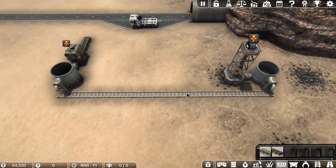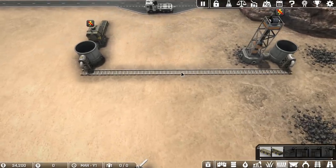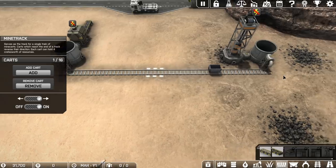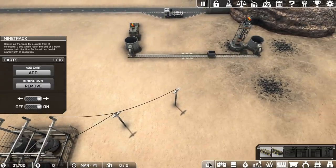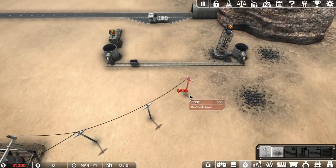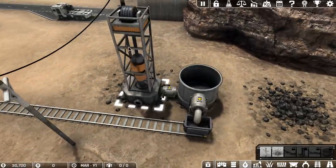Now we can initially just have the mine cart going backwards and forwards. Eventually we're going to turn it into a loop, but we're going to start with this. I'm just going to add one cart — they cost 5,000, it's expensive. We start with 180,000 and we're already down to 34,000. So we put in a mine cart and it starts going backwards and forwards: it'll fill up here, unload here, fill up here, unload here. To get this running, all we need to do is finish off the power.